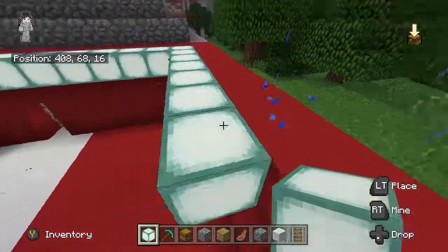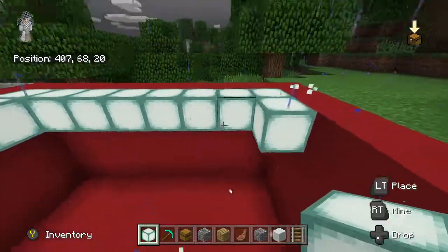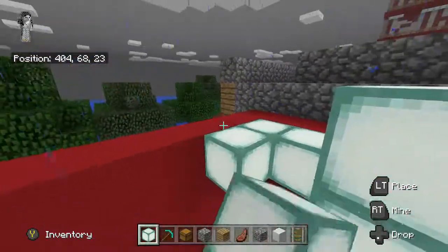For the sea lounge roof, we just gotta put the beds in with some chests. That's it — that's the whole design.